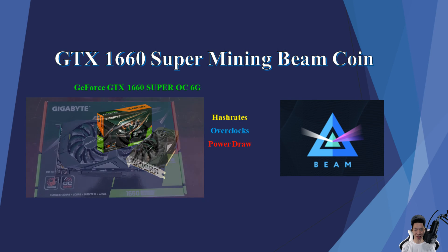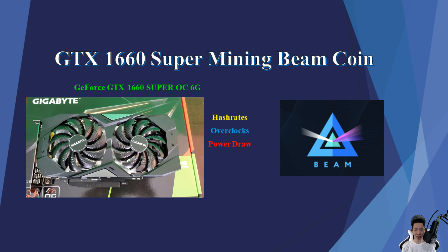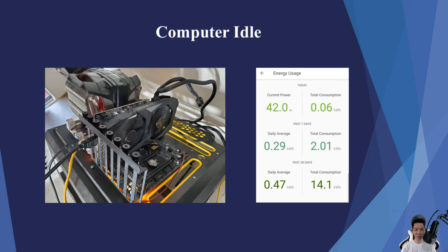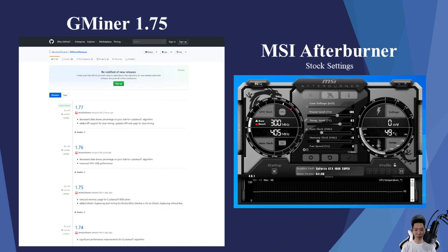I do own the GTX 1660 Super from Gigabyte, and I'm going to share my results mining Beamcoin, and I'll also compare these results with other graphics cards as well. This is my test bench with the GTX 1660 Super, and it idles around 42 watts. The miner program I'm going to use is called GMiner version 1.75, and the overclock program I'm going to use is MSI Afterburner.